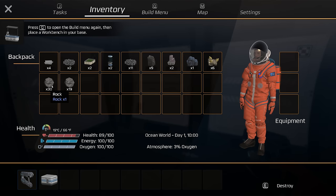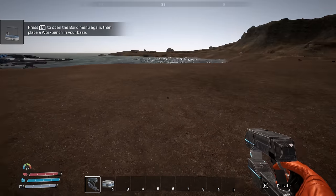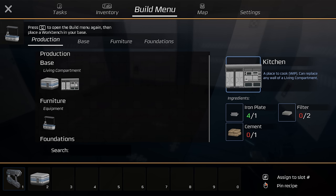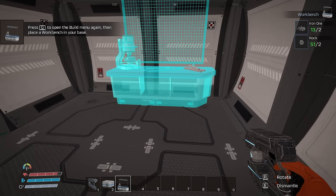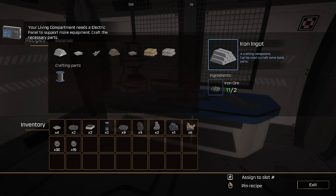You actually get rock from the ground — that's simple enough. So we have a kitchen and a workbench, which we can place at snapping points along the foundation. Inside here we can start making iron ingots, iron plates, iron rods, copper ingots, copper plates, cement, and silica. Silica comes from quartz. I'm not going to lie, this looks very familiar.